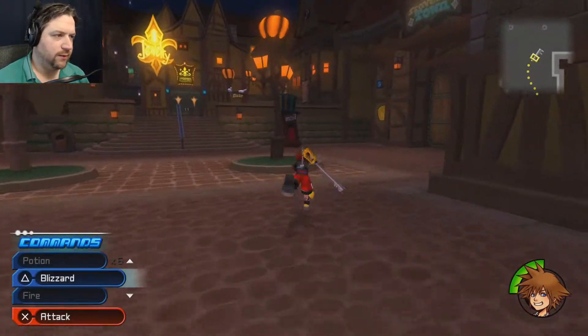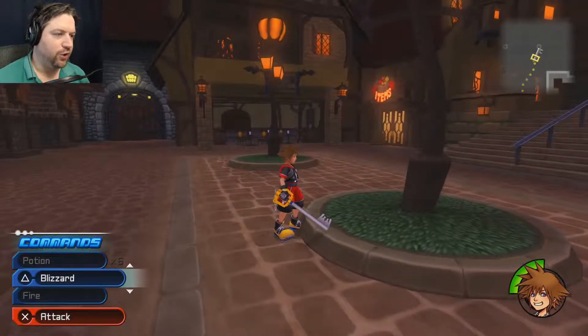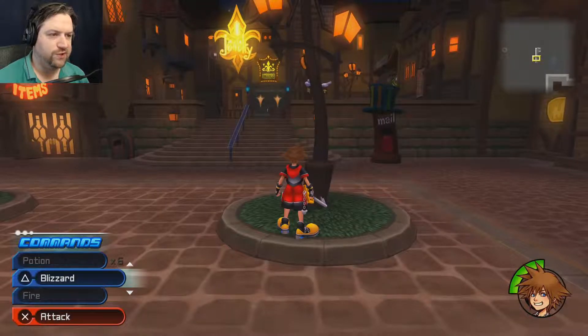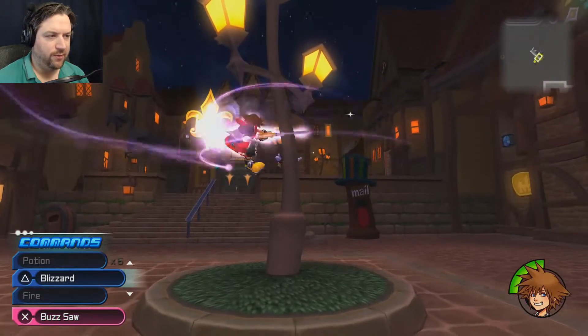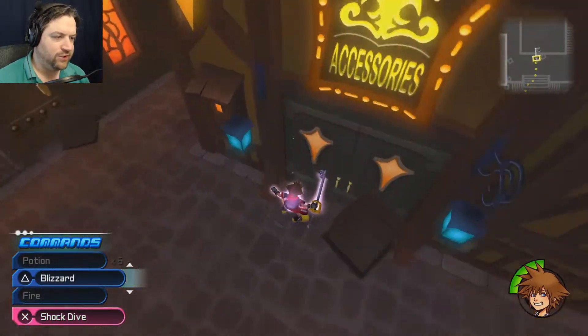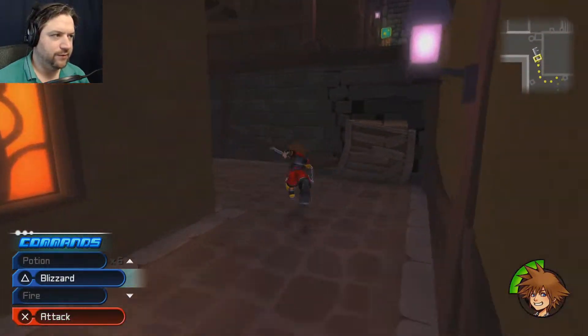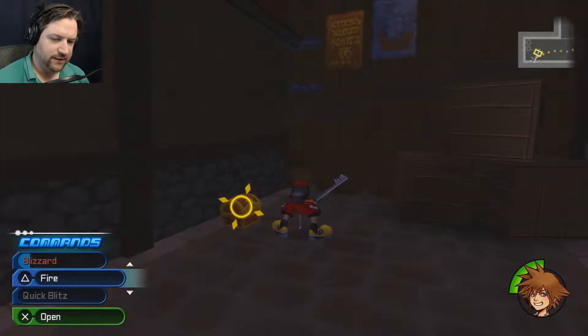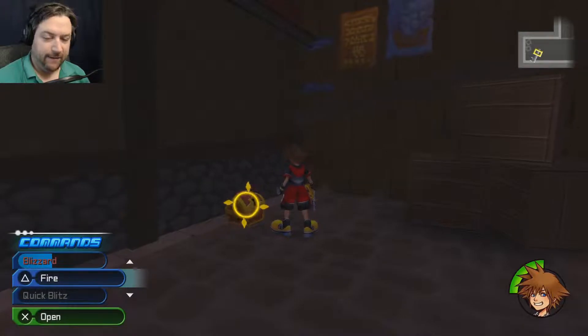Let's go after the boy. The glowing poles are possible places where you can use flow motion, so jump into them. We can't go into any of the buildings here.